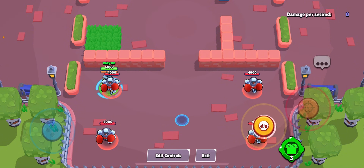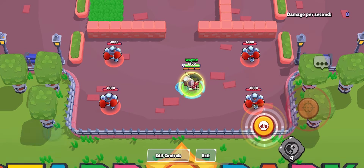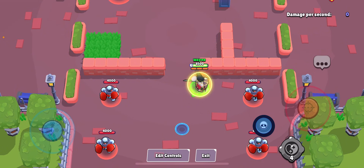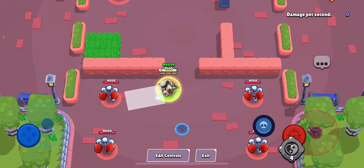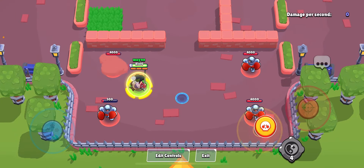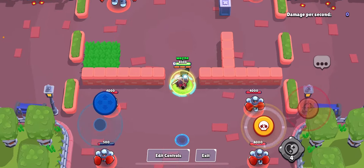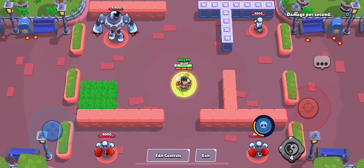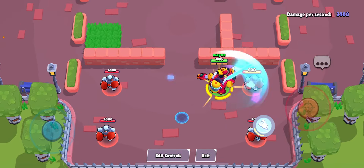If you hop onto teammates, they'll get a speed boost and more healing. For Kenji, I think he's already really strong, but when he finishes his super and comes back he's pretty vulnerable. So maybe when you press his hyper charge and then use your super and come back, you'll have an invisibility shield for about two seconds.